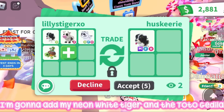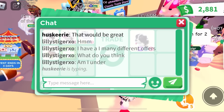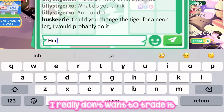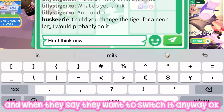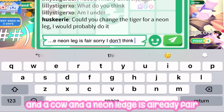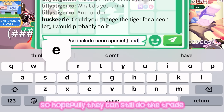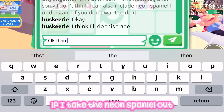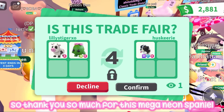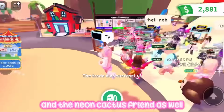I'm going to add my neon white tiger and the tortuga daila. They say they want me to switch the neon tiger anyway, so that's fine. I looked at values and the cow and a neon legendary is already fair, so I don't think I can also add the neon spaniel — that would be a bit over. But they said they are going to do the trade, so thank you so much for this mega neon spaniel! I really like it and I hope you enjoy the cow and the neon cactus friend.